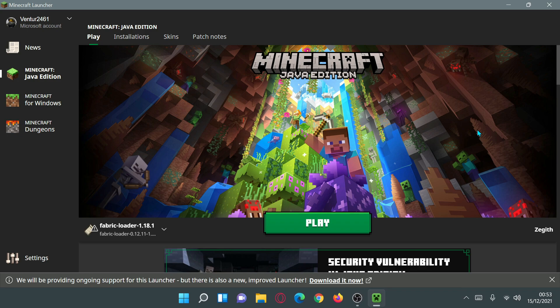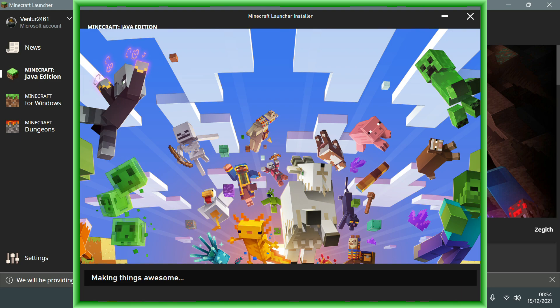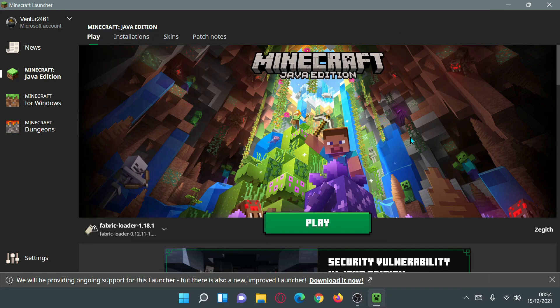Sometimes it does get stuck on the screen which says 'making things awesome.' The new Minecraft launcher installer will sometimes get stuck on that screen and it won't do anything — it will just stay like that for a long time and won't actually install the game. I'm going to show you guys how to install the new Minecraft launcher via the Xbox app, which should fix the installer getting stuck.